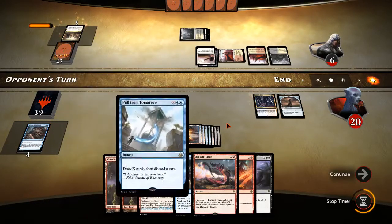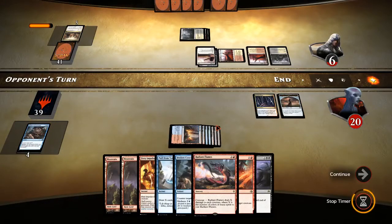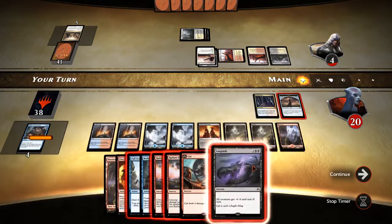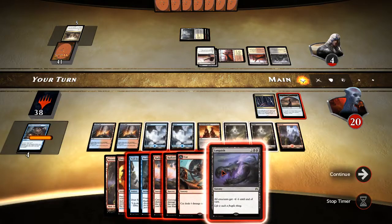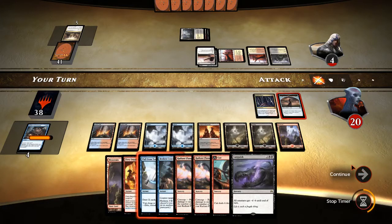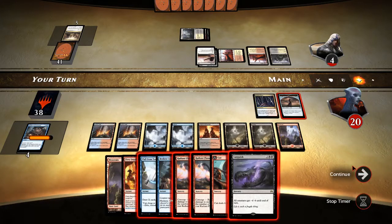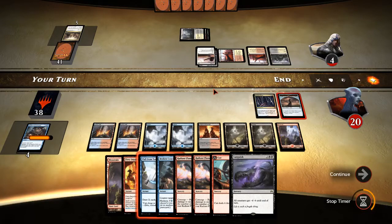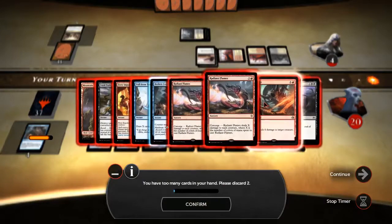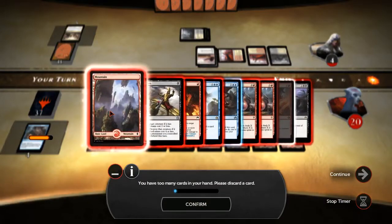Fiery Impulse and Pull from Tomorrow. They take two damage from Fevered Visions. We play a land, then probably discard the Cut to Ribbons, and we have them next turn once we discard to hand size. There's a Fatal Push, so we discard the Cut to Ribbons and this land.